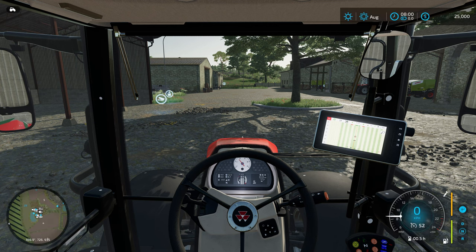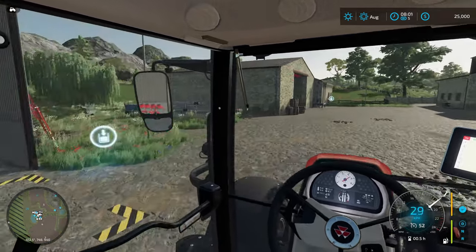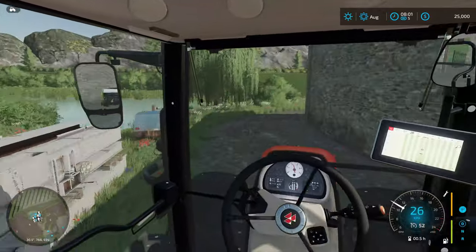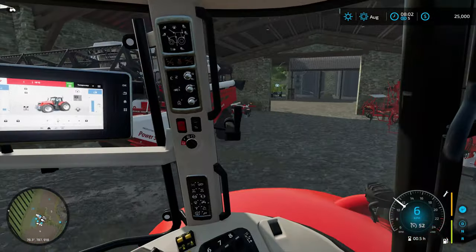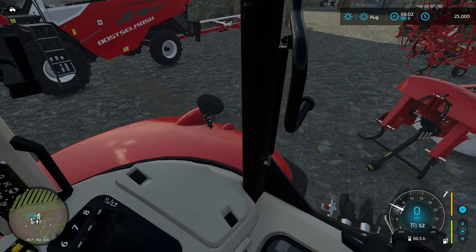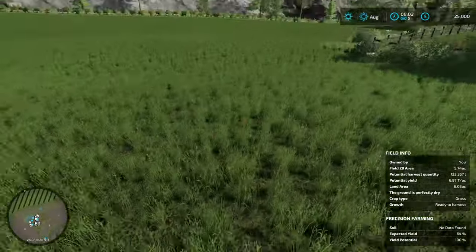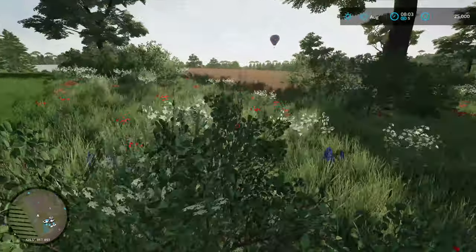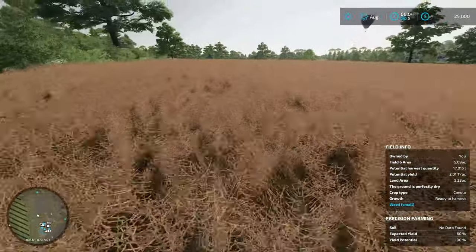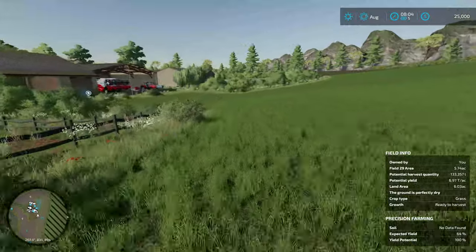I'm going to bring the HUD back up and we're going to start some time. I believe that our one field is ready to be harvested. We're going to park our tractor here and confirm — we have this grass field that is ready to cut, but grass we've got all the time in the world. Over here, we have a really, really big canola field and it is indeed ready to harvest. So I think we're going to fire up the harvester, bring it over, and get to work harvesting the canola.